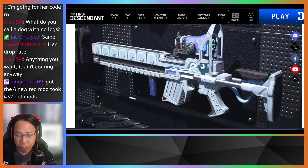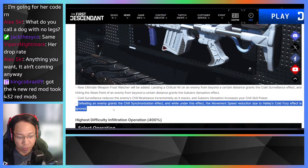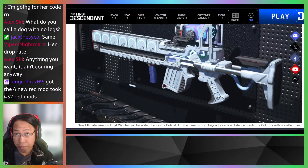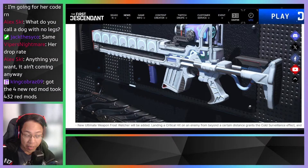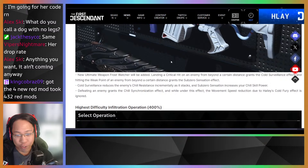Here's the new Frost Watcher ultimate weapon. Landing a critical hit on an enemy from a certain distance grants the Cold Surveillance effect; hitting weak points beyond a certain distance grants the Sub-Zero Sensation effect. Cold Surveillance reduces the enemy's chill resistance incrementally as stacks build. Sub-Zero Sensation increases your chill skill power. Defeating an enemy grants the Chill Synchronization effect — while under this effect, the movement speed reduction from Haley's cold skills is ignored. This is very helpful because when Haley uses her third ability her movement speed is normally slowed, but not with this equipped.